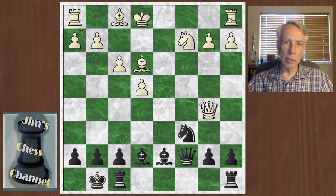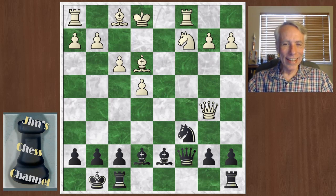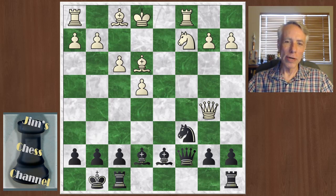Now Lombardy plays rook to c1, a pretty natural move, but Bobby Fischer spots a tactic in this position. If you want to think about this for a while, this is probably a pretty good exercise — a kind of deep tactic, worth hunting for. Pause the video if you want time to think about it. I'm going to give the answer away now.